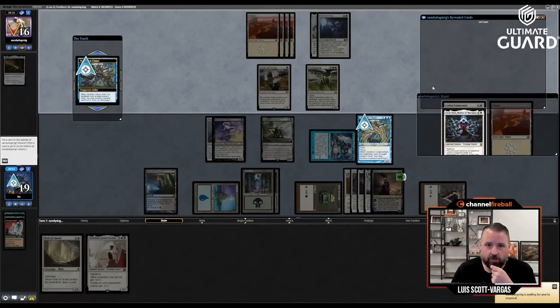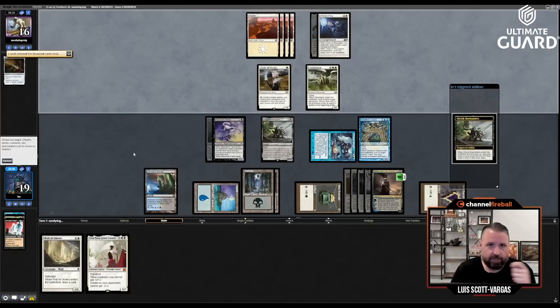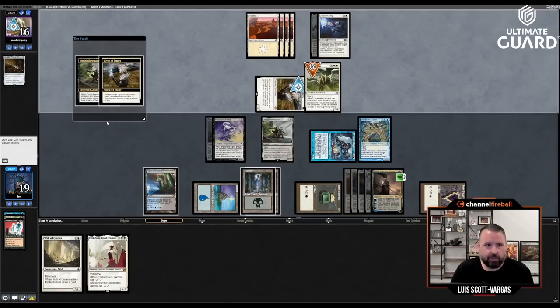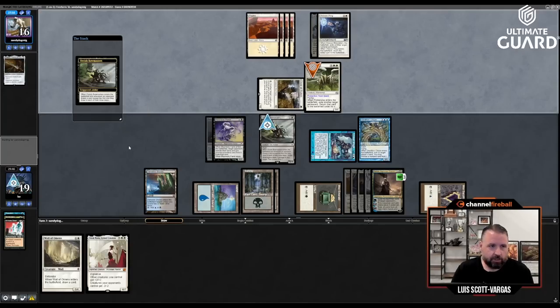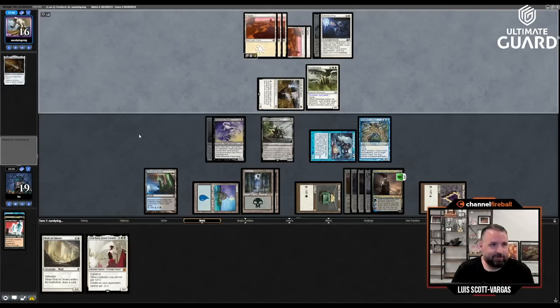Reveal: Cathar Commando — I don't care about that too much — and Elish Norn. I put Elish Norn on the bottom, Bowmasters kills the Flickerwisp. His hand right now is Plains and Cathar Commando. He's probably going to give Flickerwisp pro-black, which means I don't get an army, but then I get to minus-three Ashiok — put like a Skyclave Apparition into play — basically just buying me an Ashiok while getting rid of Elish Norn. He can also kill the O-Ring if he wants. What is this? Did he draw Unexpectedly Absent?